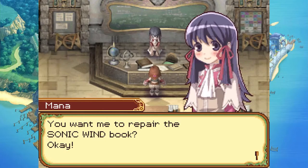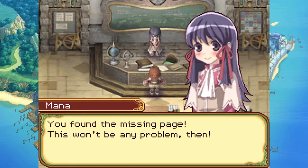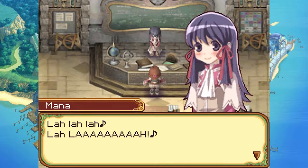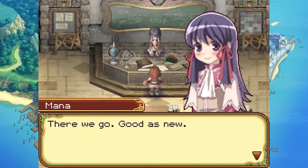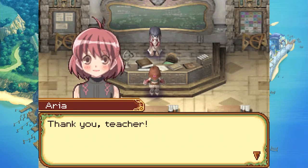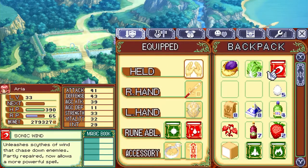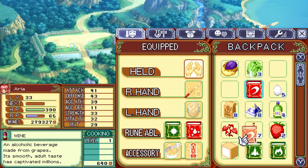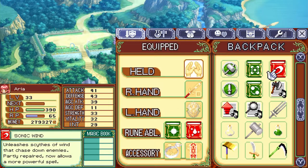At the magic school: sonic wind book repair — found the missing page, so this won't be any problem. Receive the sonic wind magic book. Sonic wind unleashes a wave of wind that chases down enemies; the book is partly repaired and now allows a more powerful spell. Not super important for now, but it's good.